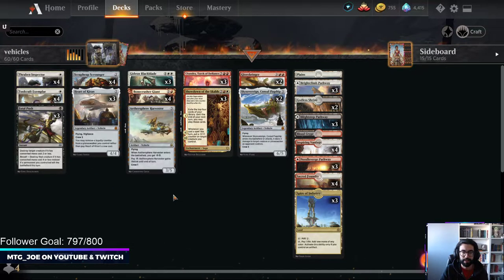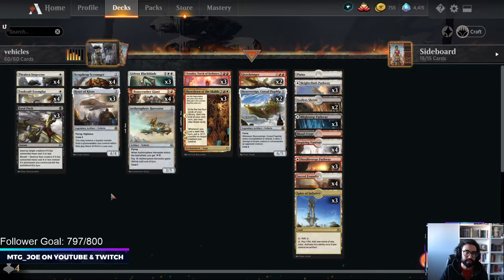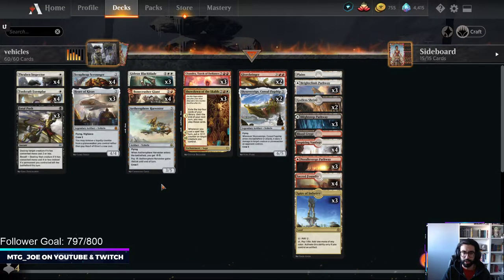So what we have here is a Vehicle shell. It's kind of a mid-rangey list that can pivot to control if need be. You have Thraben that makes artifacts. Craft Exemplar becomes a 3/2 in combat if you have an artifact. And then you have Aether Sphere Harvester, which can gain lifelink - it's a big body, a 3/5 for one crew, which is a relatively low cost to crew.